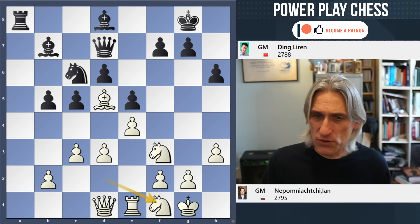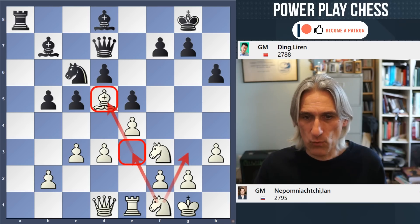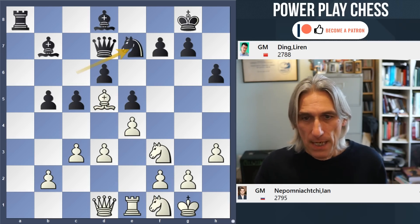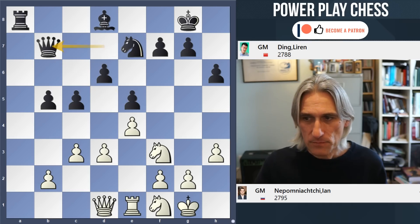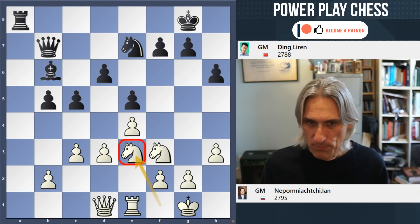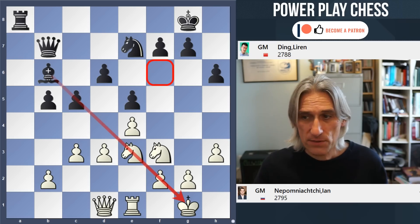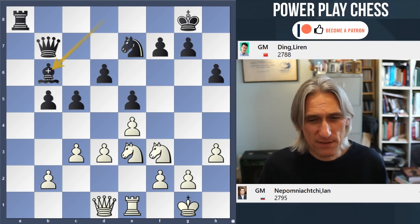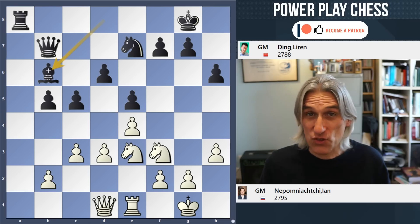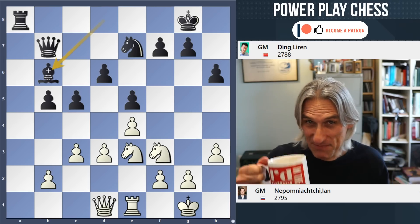Nepo just runs with the typical Spanish strategy of playing that knight to e3 — could go to g3, but more likely to e3 when white wants to control the d5 square. Now Ding goes for knight e7, challenging d5, and the knight comes to e3. This is a very strategic positional game that both players are playing — no great tactics at the moment. Bishop b6 — you can see the bishop is just far more active on this diagonal than on f6. If you play the Spanish, you have to know about this idea. I'll give you a moment to think about it.